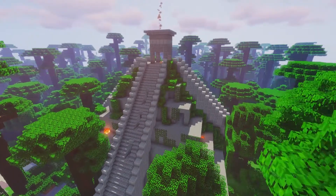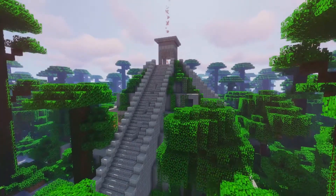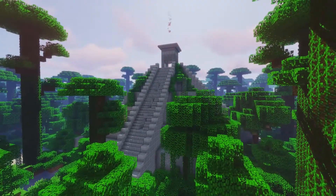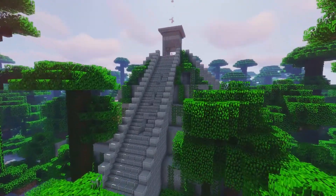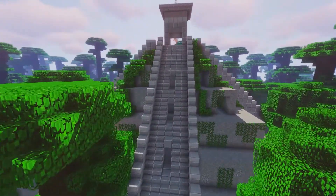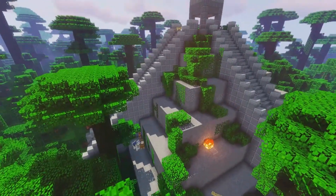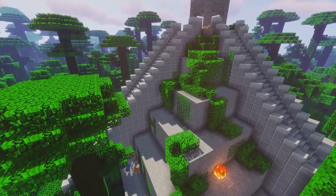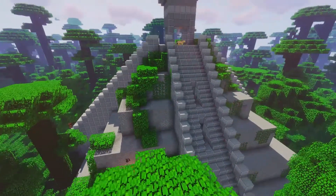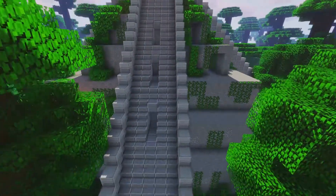Hey, what's up guys. I was looking on Pinterest the other day — I follow a lot of architecture pages — and I saw a cool Aztec temple and thought that'd be cool to build in Minecraft. I've seen people do it before, but not really as an abandoned, standing Aztec temple. So I just want to do something like that, put some vines, leaves, flowers and stuff like that all around it.